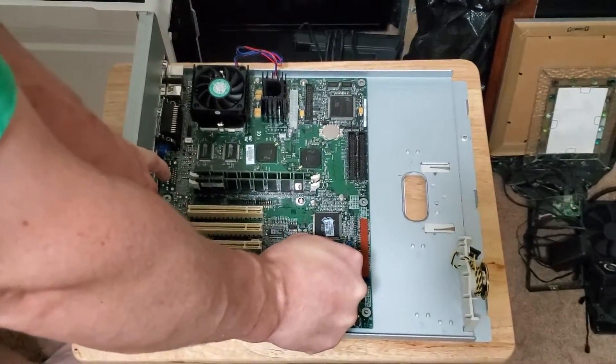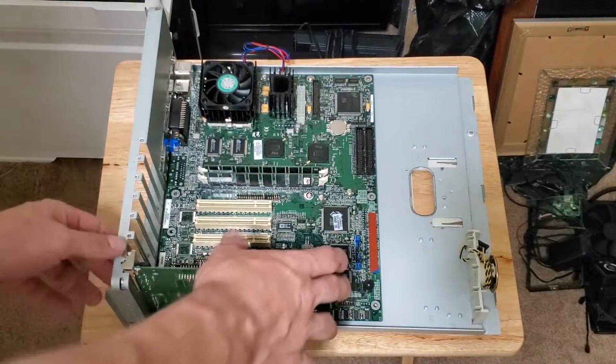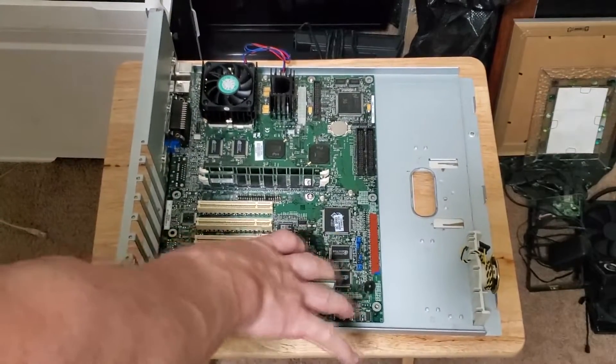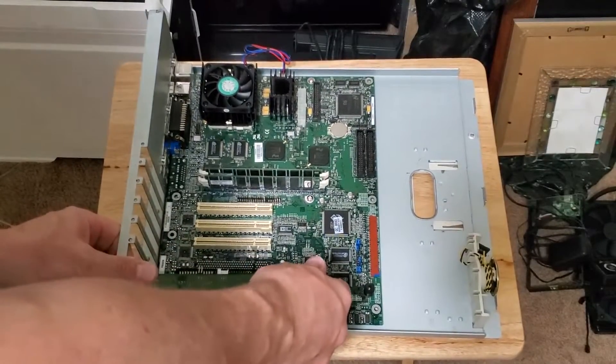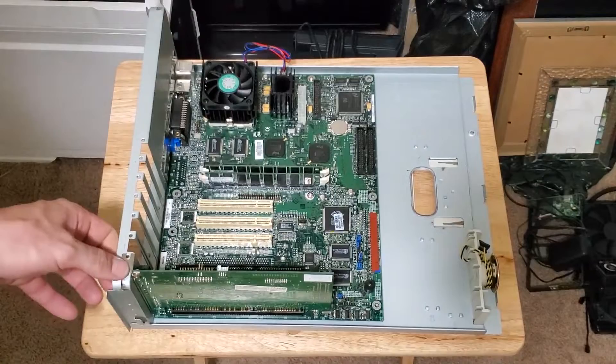ISA slots are way tougher to insert into than PCI slots. I don't know why, but that's just the way they are.